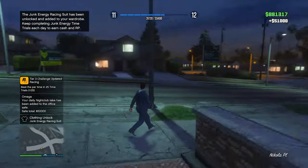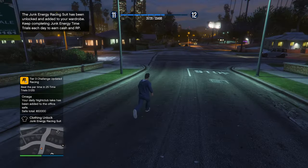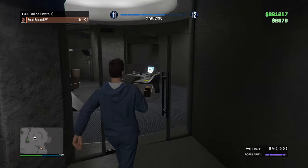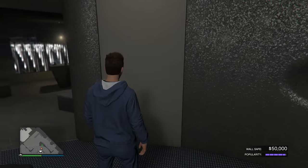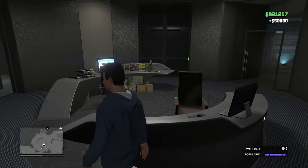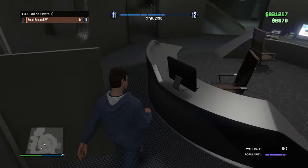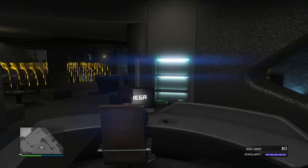We earned $51,000 from the time trial, and we got an extra $50,000 from the passive income in the nightclub. Inside the wall safe, we have $50,000 waiting for us. The popularity bar did go down as it generates money, so we have to keep it up. In this video in total, we made $930,000 — so close to a million bucks. Keep grinding the methods shown — do the resident DJ missions to keep the popularity bar up.